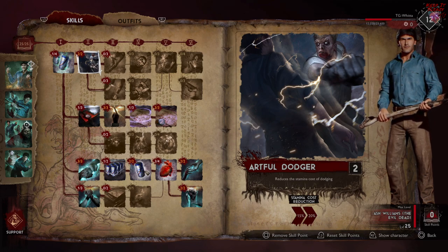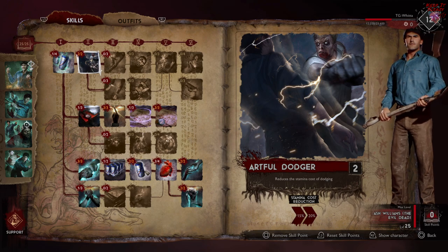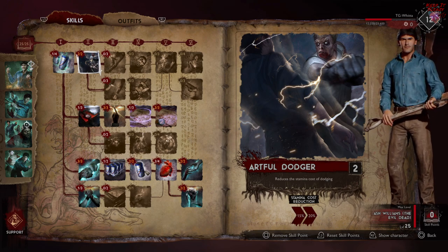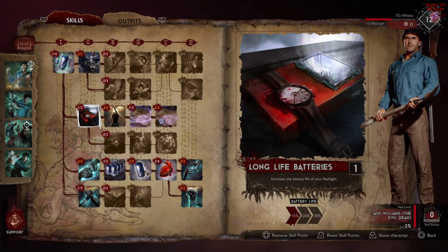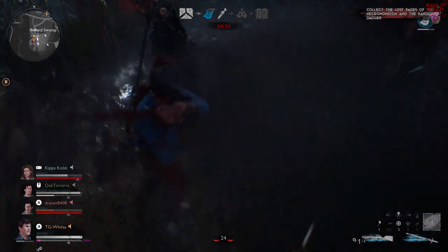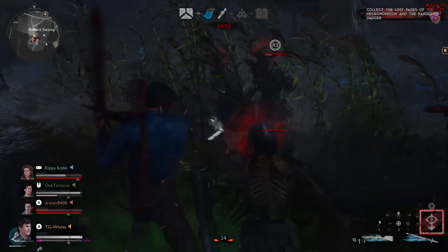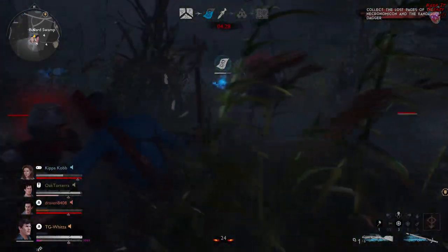Next we're going to be putting two points into Artful Dodger, which gives us a 20% decrease to the amount of stamina that our dodge costs, so that's basically going to allow us to do three dodges in a row. Our next point is going to be another one we don't really need — it's going to be Lifelong Batteries, which gives us 15% longer on our flashlight. The reason we're using that is because we have to get access to very, very important skills in this part of the tree.